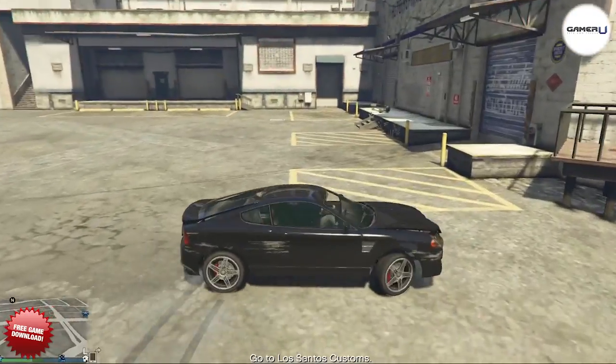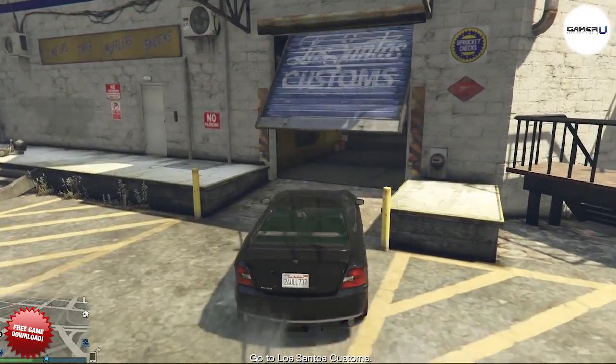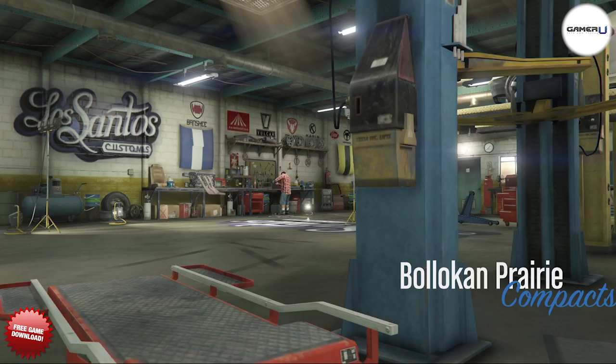A fast way to earn cash is to sell any cars you steal to the nearest mod shop. The better the car, the more money you can make. Also, Simeon will occasionally give you side missions to steal him extra cars for cash.